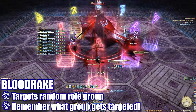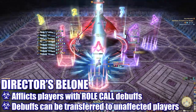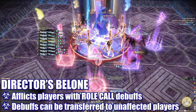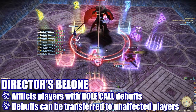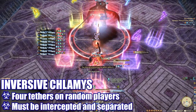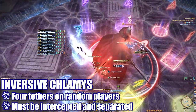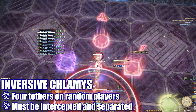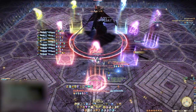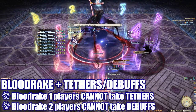A second Blood Rake cast follows — again the group of affected players is random, and you'll need to keep an eye on who is affected. The boss will then cast Director's Balloon and four players will be targeted by Roll Call debuffs. These debuffs can be transferred to nearby players not already affected by the same debuff; after transferring, players will be immune to picking up the debuff for 10 seconds. The boss will also cast Inversive Klamis, using the stored aether from earlier to create four tethers that spawn on random players. These tethers must be picked up by the appropriate players and spread away from others.